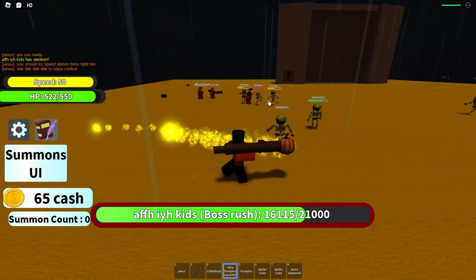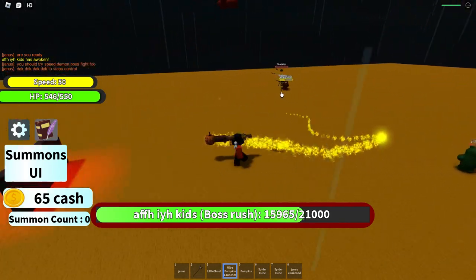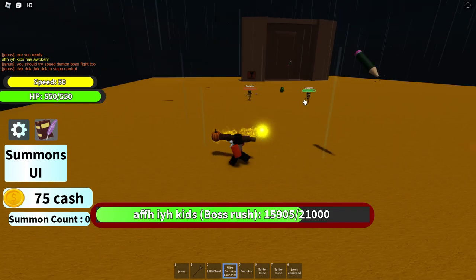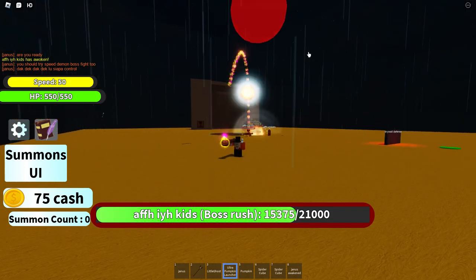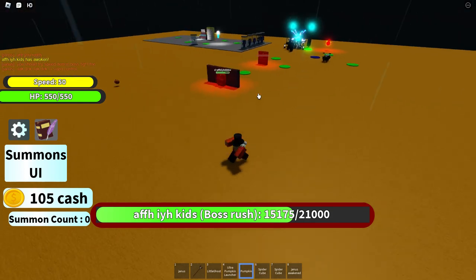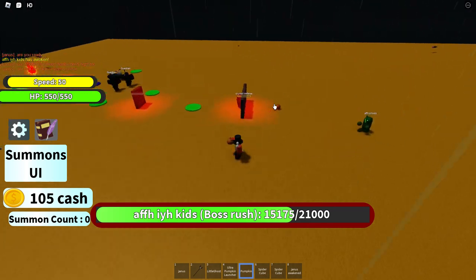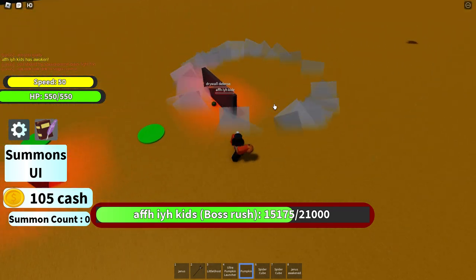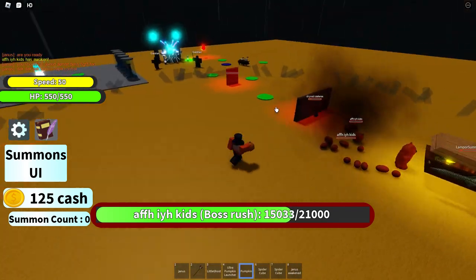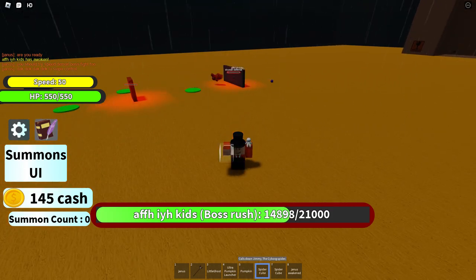Our Ultra Pumpkin Launcher - it's like the homing pent-tip launcher. It shoots homing pumpkins. It just homes into things and it's pretty useful. I don't think this is very strong sadly, but it does some damage. The main thing is you can press Q to spawn a Lampard. It scales with the upgrades, but the Lampard's kind of bad.